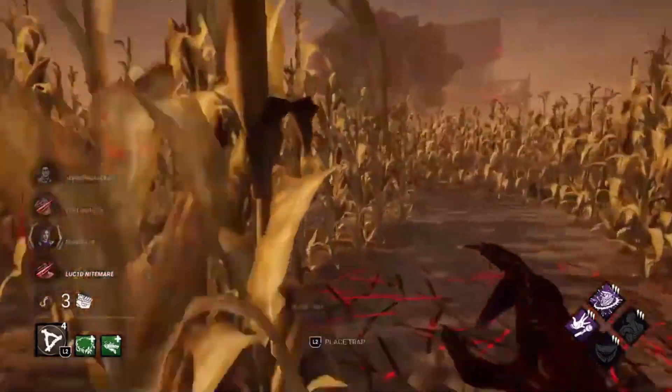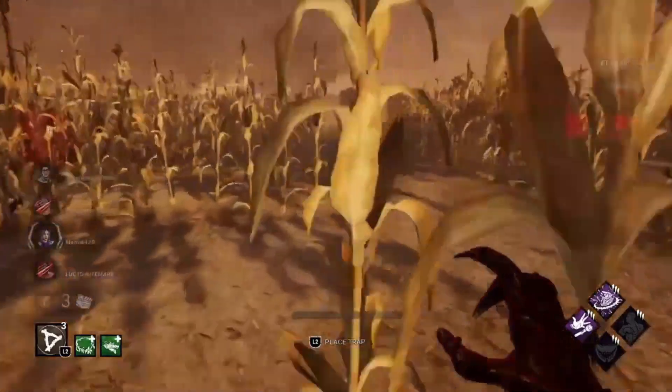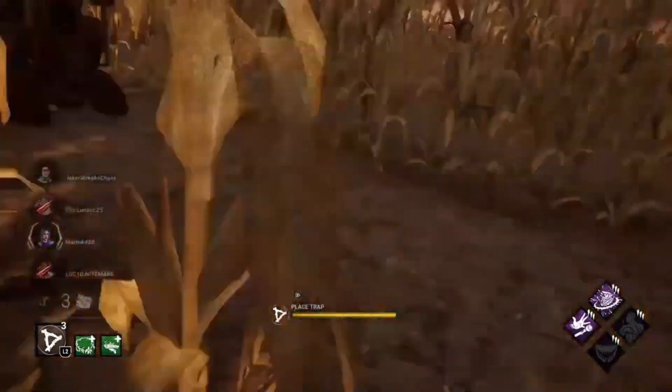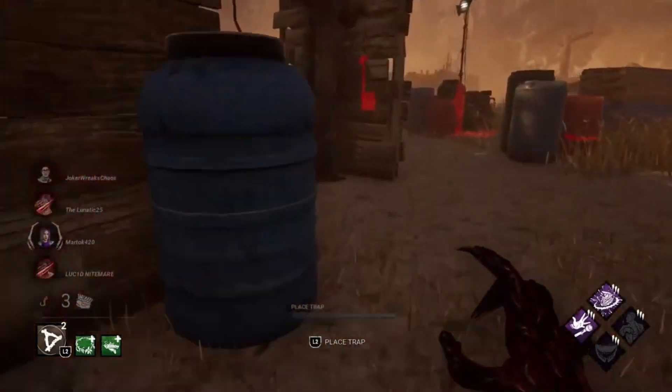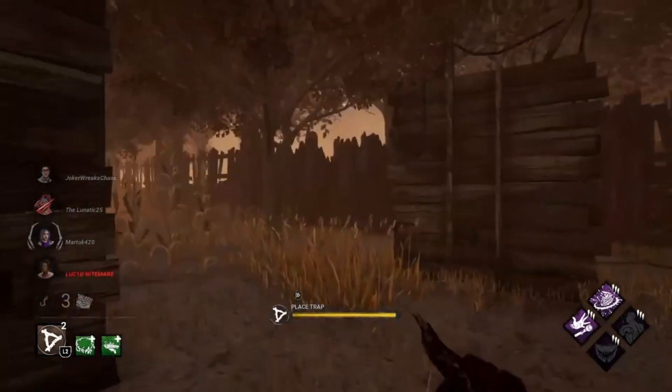We've just lost our second gen as well, but those are the gens on the other side of the map — the ones I'm not interested in, so it's not too bad. I do need to keep an eye on this gen here as it's easier to defend these three gens than it is to try and defend the one in the house as a three-gen, so I start trapping around here.